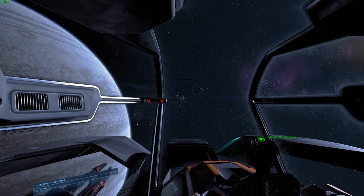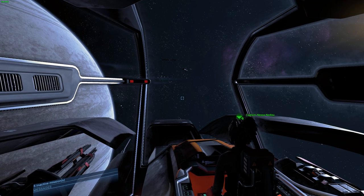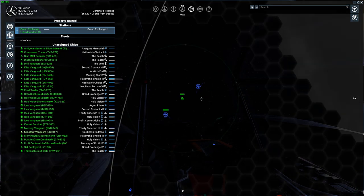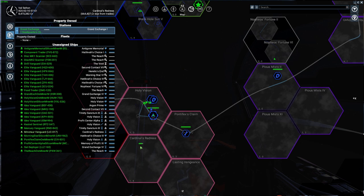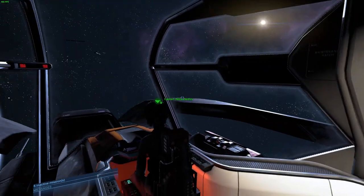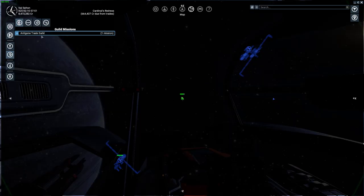We cannot actually do that before addressing how we use the map, because that is the main interface between us and those ships. You've gone to the map and see all those things, but what you want to see is your own property. If you were somewhere else — for example in a mission area — going back to the map will put you back in the mission area.